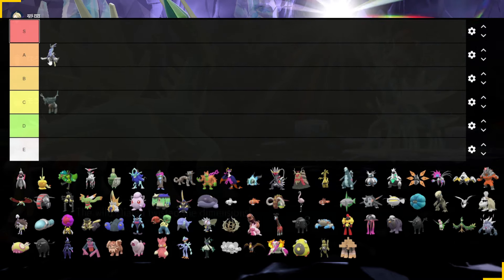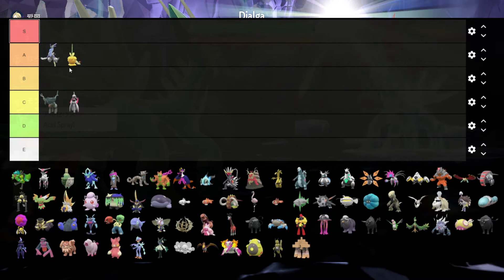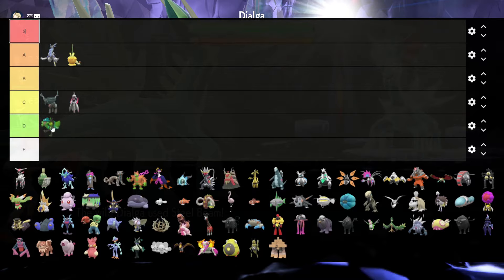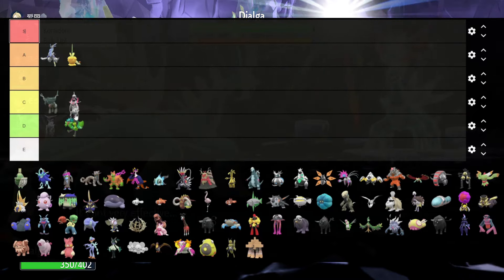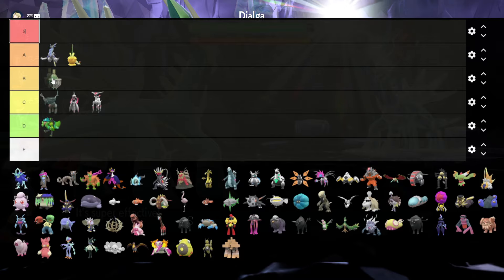Miraidon looks really cool in silver and I really love it, so it's an A tier. Dipplin, my man, that's definitely A tier because I love it. Now Ogrepon — I'll give some explanation — your face stays green, you look really cool in your fire mode, but other than that, no.